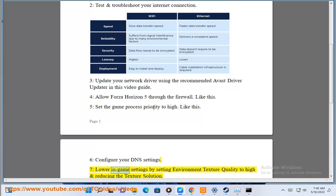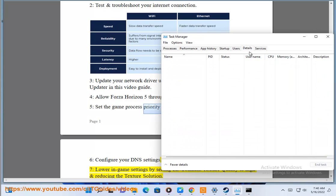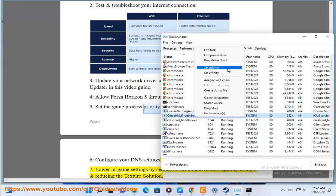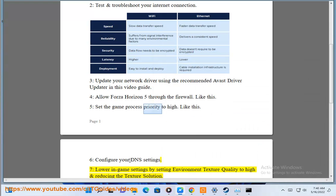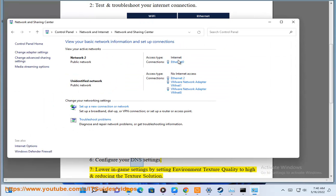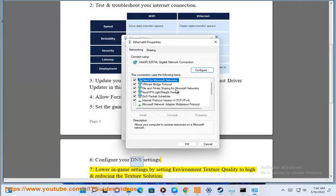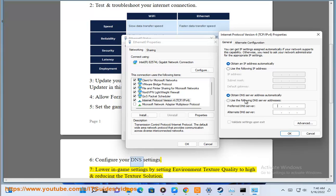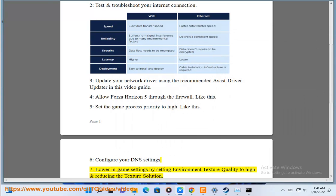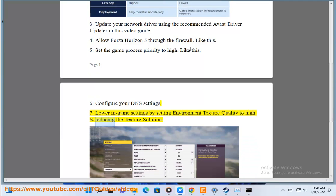Sixth, configure your DNS settings. Additionally, adjust in-game settings by setting environment texture quality to high and reducing the texture resolution.